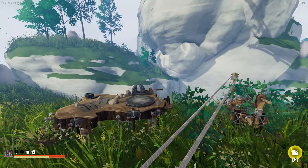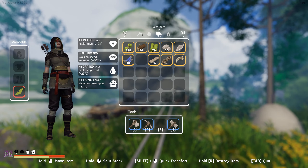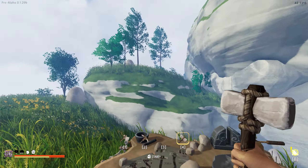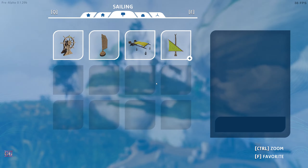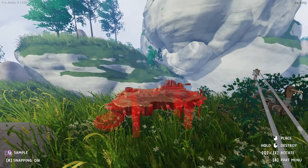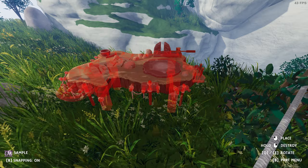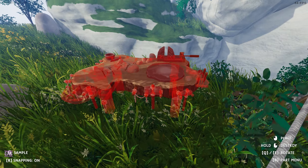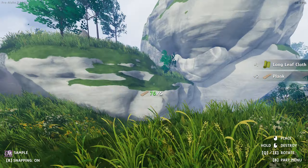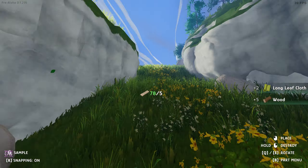This is a good opportunity to show you how to break down items. Go to your build menu, select anything, then hold right-click and hover over an item - it turns red - then left-click and you pick up the item. You can keep holding right-click and pick up items as you go.